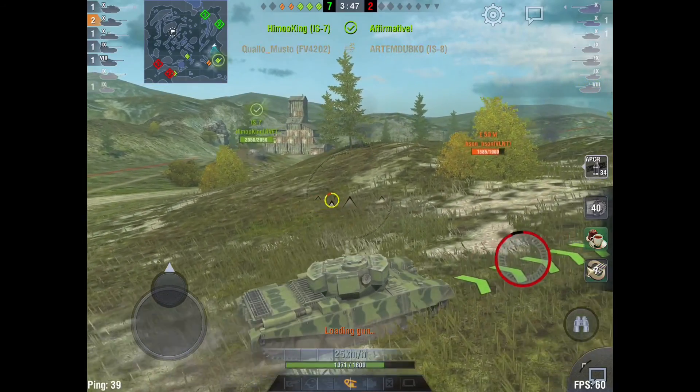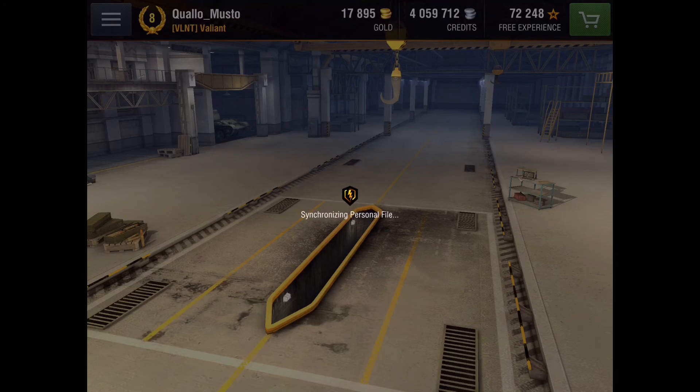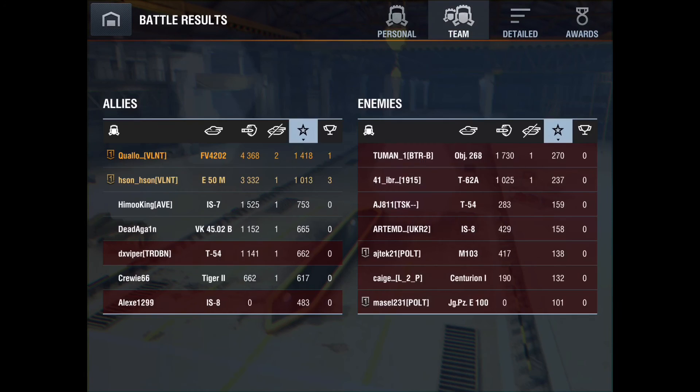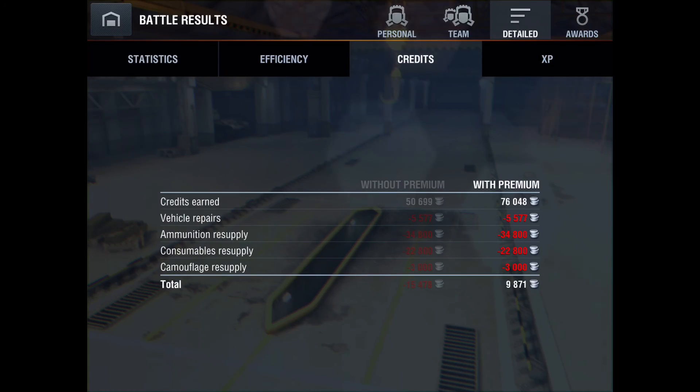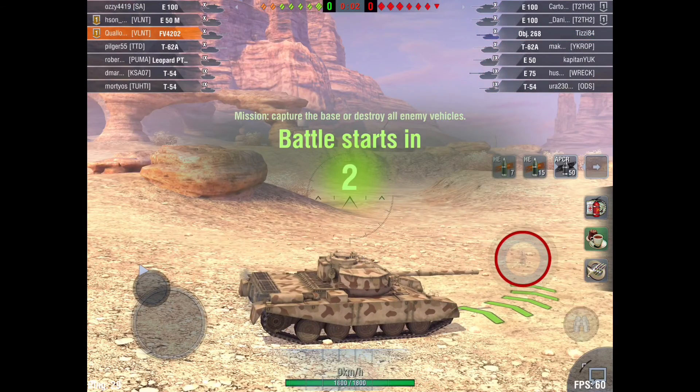Anyway, this was another very, very good game for my team. We picked up another first class — 1418 base experience — and made a little profit as well. You can see Heeson also did some good work in his E50M, which is the medium tank at tier 10 with the worst DPM. And so, off to the last gameplay of this video.